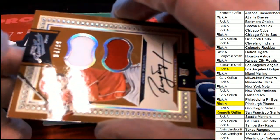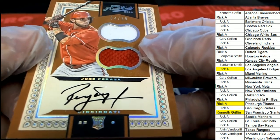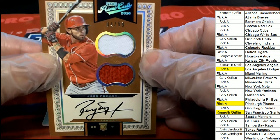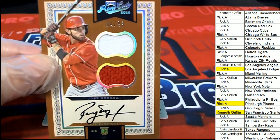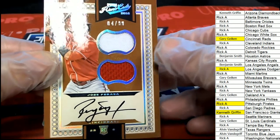And we have this autograph of Perez — rookie card auto, Reds. Cincinnati Gary G. hits. Nice one, Gary.